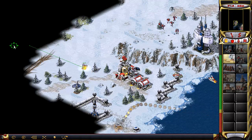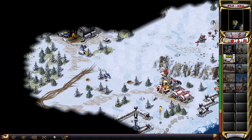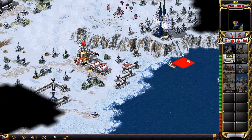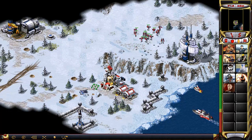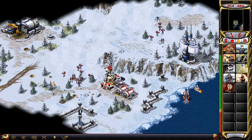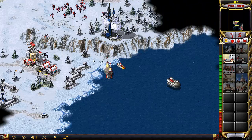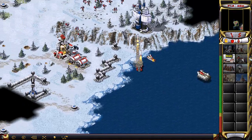I think we pretty much got it. They might try to attack you, so just use your rocketeers. Yeah, here they are. You could go ahead and sell these buildings if you need money.